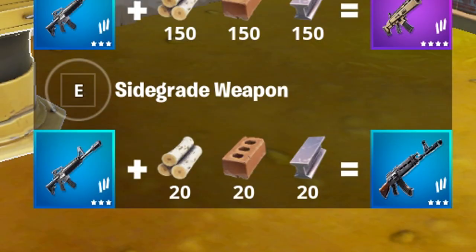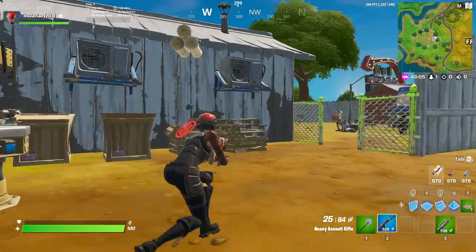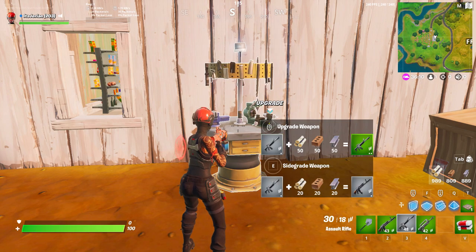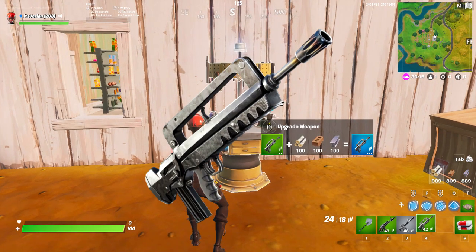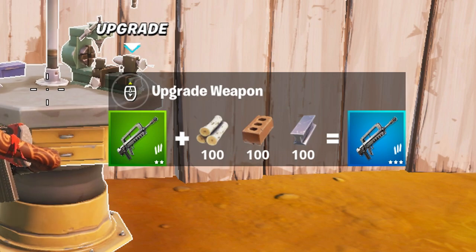Currently, the whole process will cost you 20 materials of each type, meaning 60 in total, and you have yourself a Heavy AR. Some important things to note are that you can only side grade a normal AR into a Heavy one, so a Burst AR or a FAMAS cannot be side graded, only upgraded.